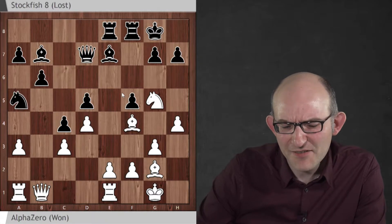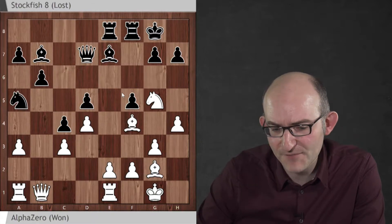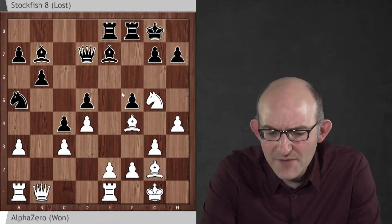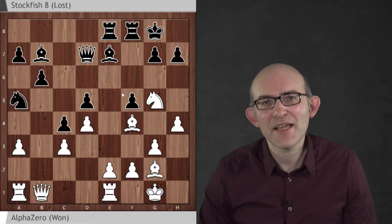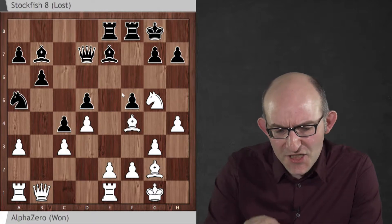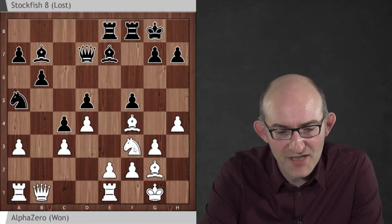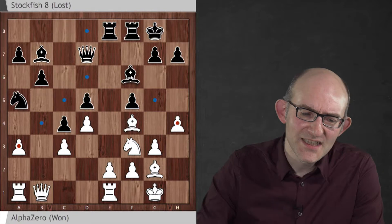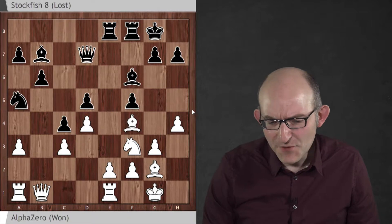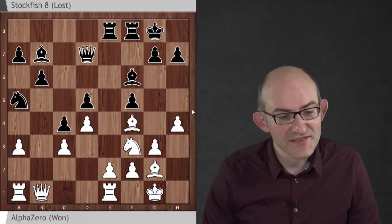Stockfish often doesn't mind making those sorts of weaknesses — it feels that despite a long-term concrete weakness, it can still keep its position afloat. Another nice point here is that as soon as AlphaZero has achieved something with a piece, it doesn't just leave it hanging and wait for it to be chased away — it redeploys it immediately with purpose, looking for a new fresh idea. The knight goes back to f3 aiming for e5. Bishop f6. AlphaZero has reached a position where Stockfish is fine, with a decent developed position, but finding a real active plan for Stockfish is not easy.